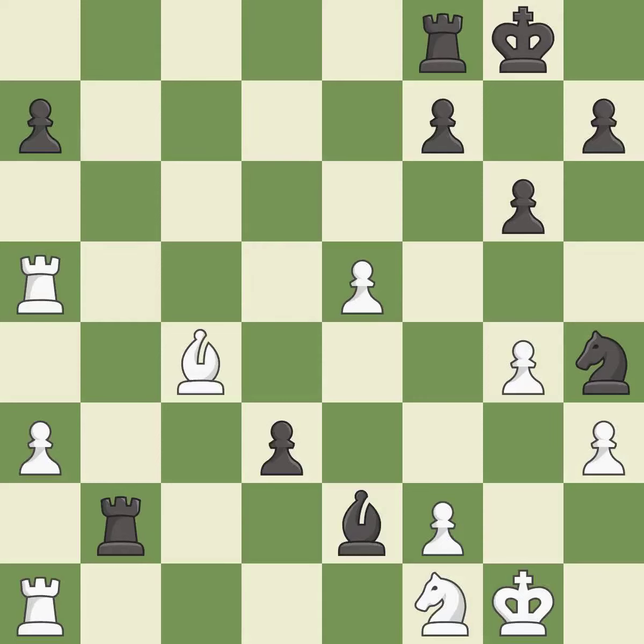This permits the opponent to take an open file with a rook — it is a mistake. This overlooks an opportunity to take an open file with a rook — it is an inaccuracy. This threatens to fork pieces — it is best. After all captures, this is an equal trade. This prevents the opponent from being able to fork pieces — it is good.